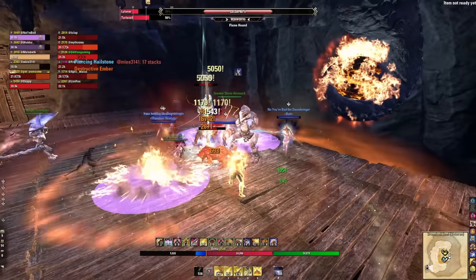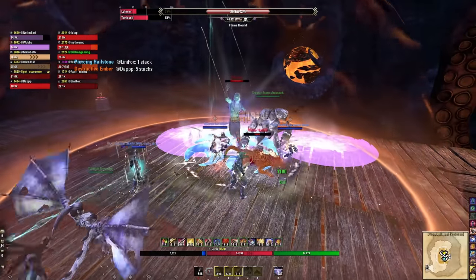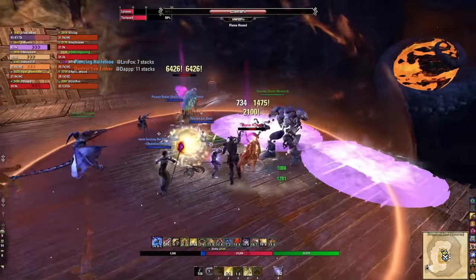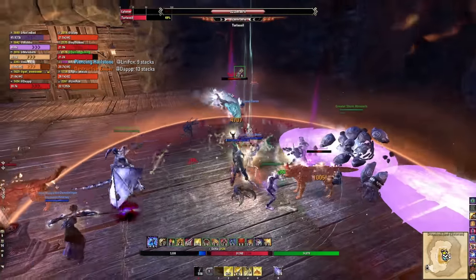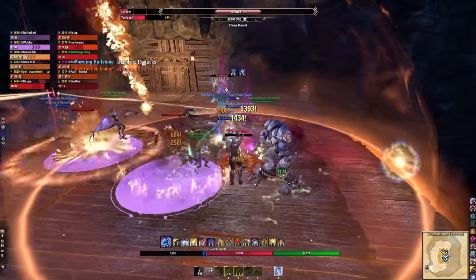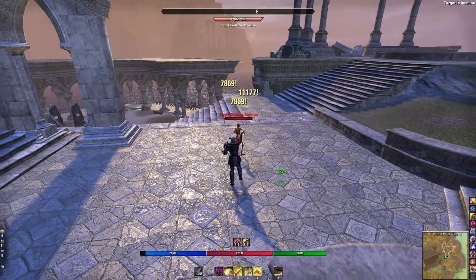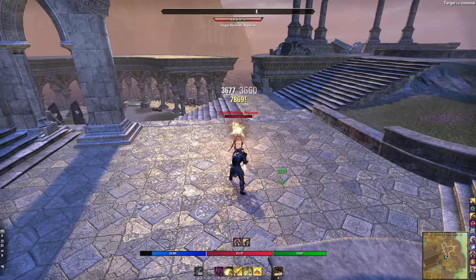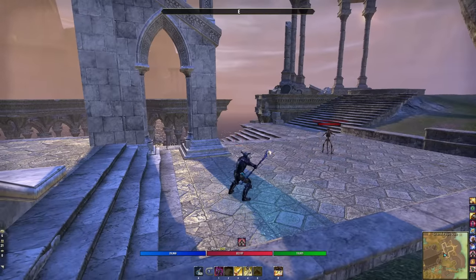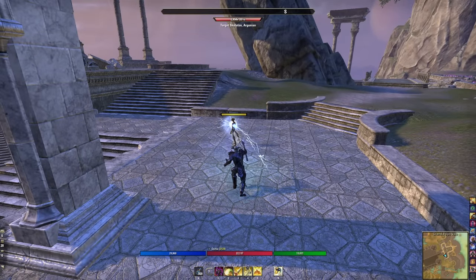First up we'll cover skills, but before that you have weapon choices. There are three primary weapon choices. Flame staff is a really good overall solo one-bar build — it provides great single-target damage and pressure due to the passives. When weaving on a flame staff it shoots a small fireball, easy to land attacks, but a fully charged heavy attack takes a moment and you have to aim it.